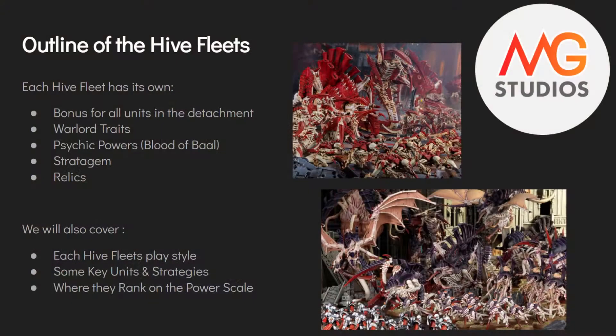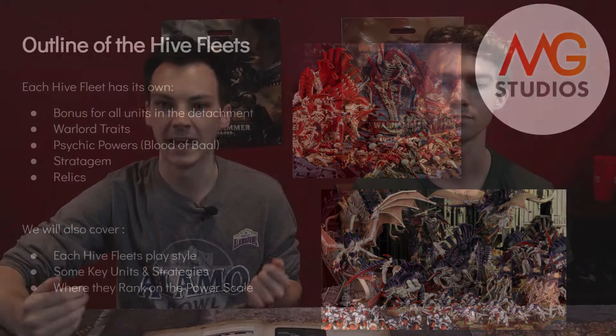This is going to be the outline of the Tyranid Hive Fleets. There are seven of them right now. We're going to go through the bonuses you get for being in that detachment, their specific warlord trait, the psychic powers from Blood of Baal, their stratagem — each Hive Fleet does have their own specific stratagem — and their specific relics. After that, we'll cover the Hive Fleet's playstyle. At the end of the video, we will rank them from where we think they land on the power scale. Let's start off with our first Hive Fleet: Leviathan.